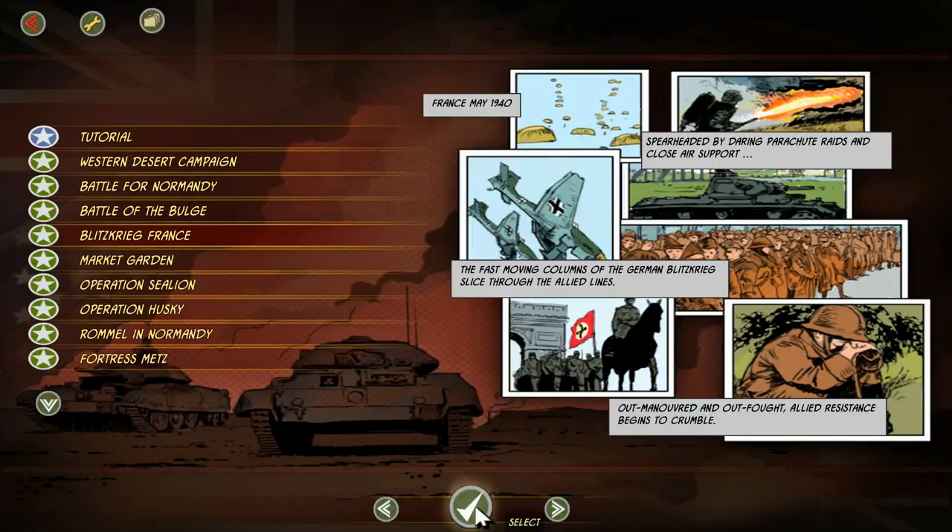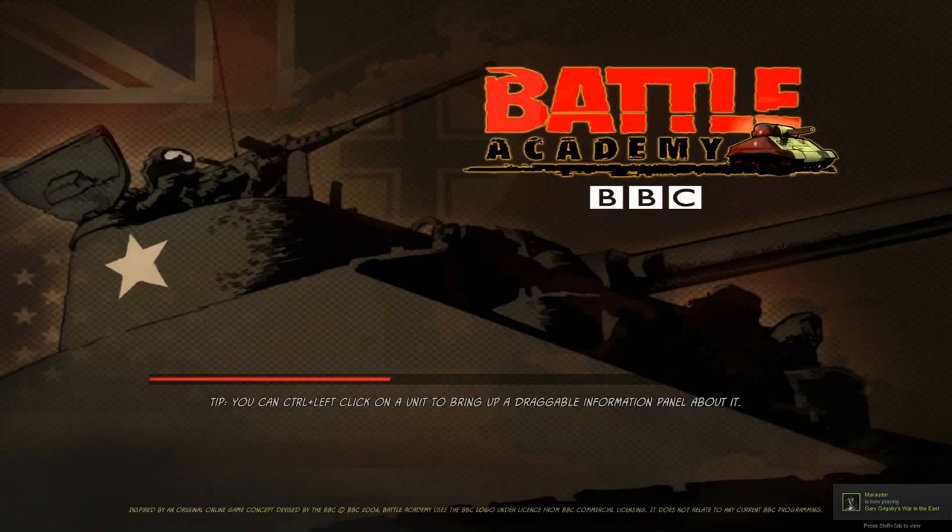As you can see, spearheaded by daring parachute raids and close air support, the fast-moving columns of the German Blitzkrieg slice through Allied lines. Outmaneuvered and outfought, Allied resistance begins to crumble. This is the beginning of the downfall, at least for the French initially, in the first part of the war.